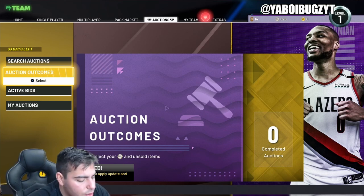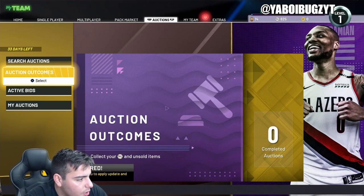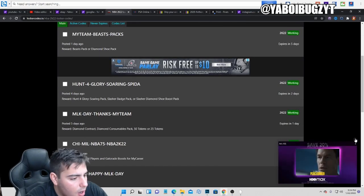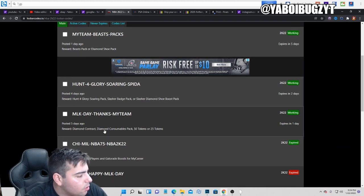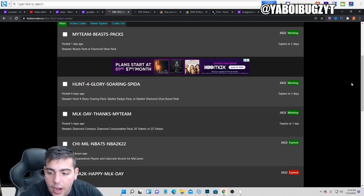I'm pretty sure 2K released some really good locker codes, so we're gonna go over here. NBA 2K22 locker codes — let's change the screen to all the active codes. Here are the codes guys. I'm guessing this is probably the best one — diamond shoe pack or beast pack. So we got 4 there. The new beast packs — they released a Galaxy Giannis and I didn't even know. This content's very good. Pink Diamond LaMelo 2, this is fire content, very good content.